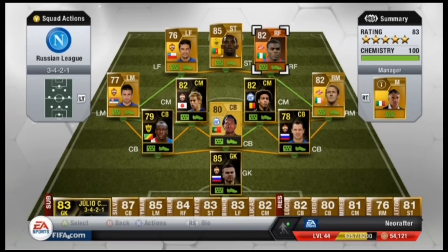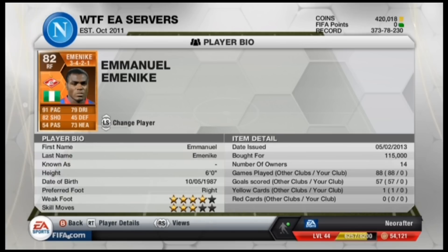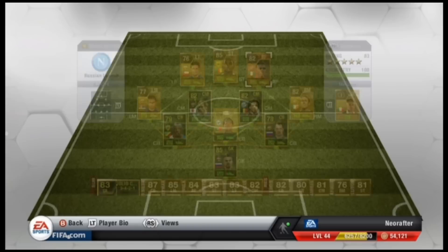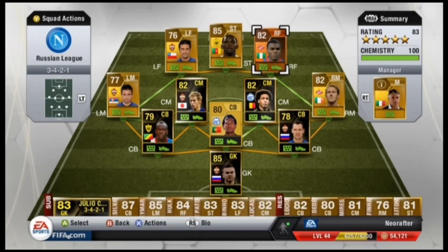Right forward, we went for Emonike. Emonike is just a brilliant front man — his speed, his strength, his long shots. He is just a tank of a player, absolute tank. You can tell why KSI loves him so much.